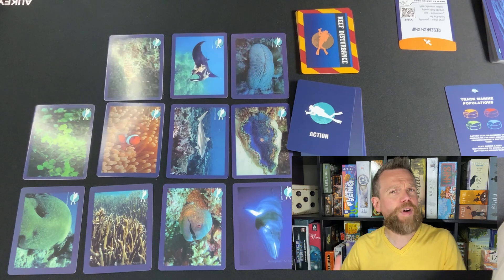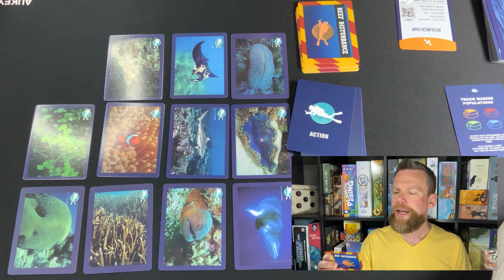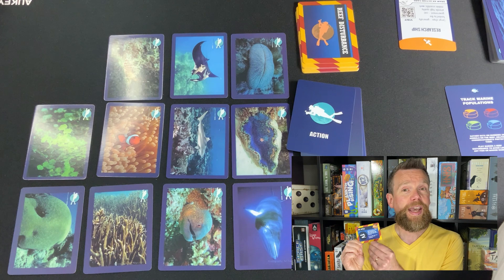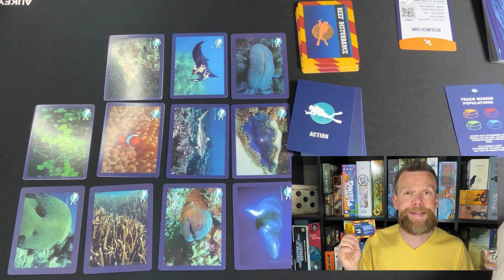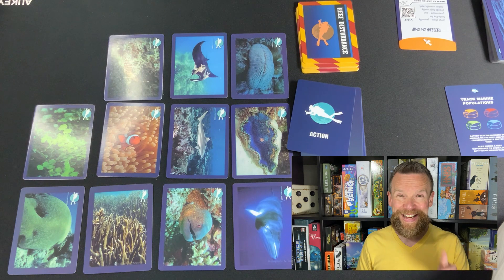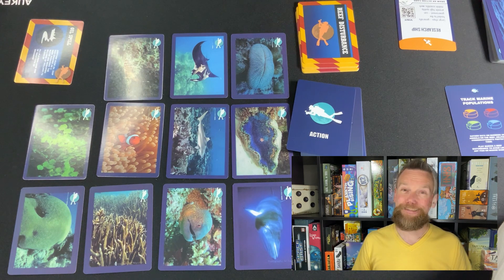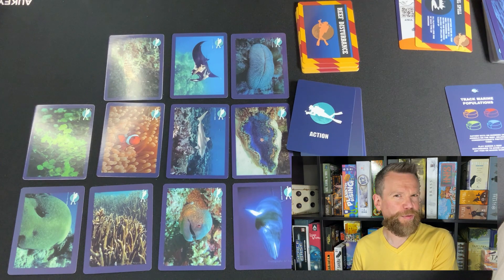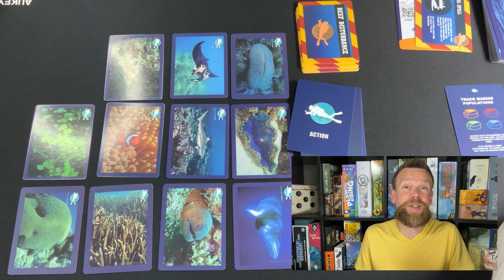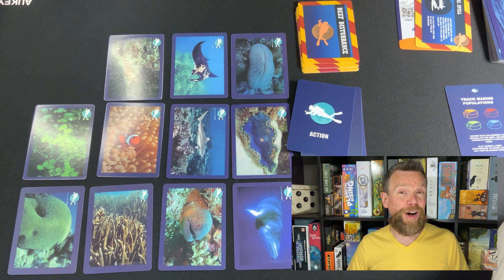Once you've cleared the grid of all the cards, before the next round begins, you draw a reef disturbance card. In this case, it's an oil spill — you get factual information about what this means in the real world. The in-game impact is that players must give up one of each type of creature they've gathered, unless they have something that protects them. After resolving the disturbance, you lay out the cards again and repeat until you've played three rounds. The team with the most points wins, but everybody will be learning about the plants and animals on coral reefs.